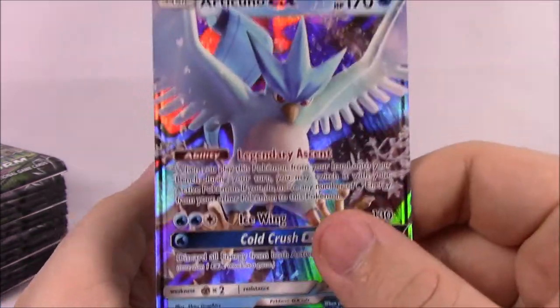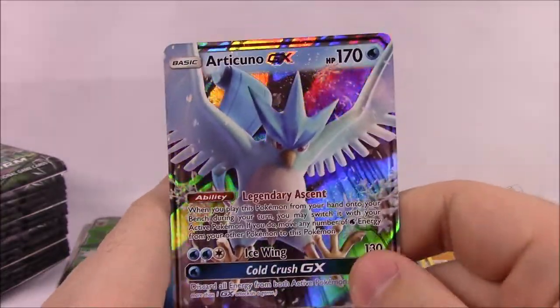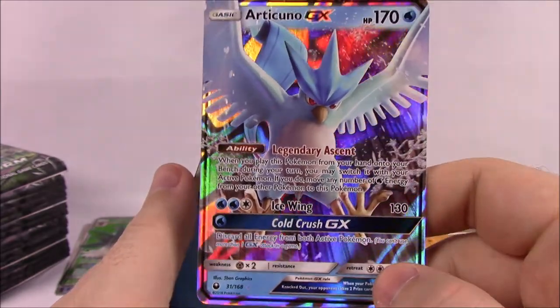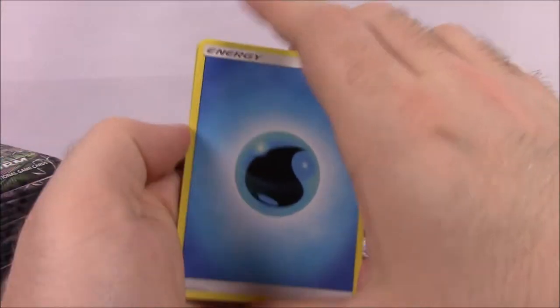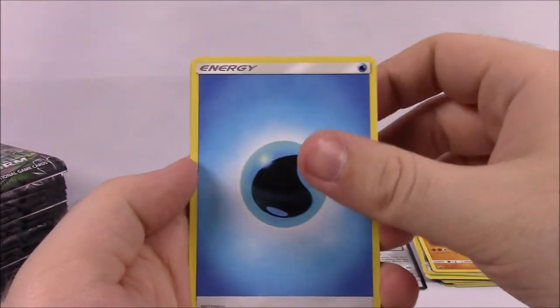And there we got an Articuno GX, which looks cool — I love Articuno so much. It's a Water Pokemon with Legendary Ascent, Icewing, and Cold Crush as the GX move. That looks so awesome. We've now gotten five cards overall, so usually you get about six, meaning our odds aren't looking too good for the rest of the stack, but hopefully we'll get some more.